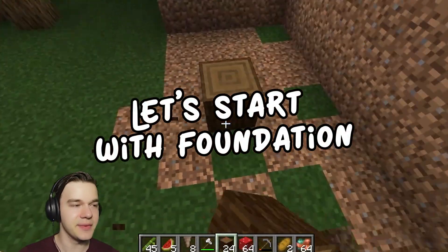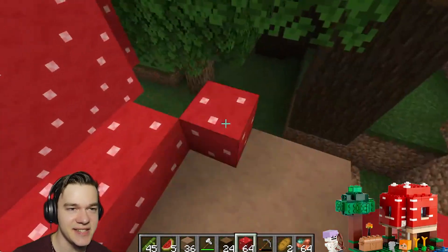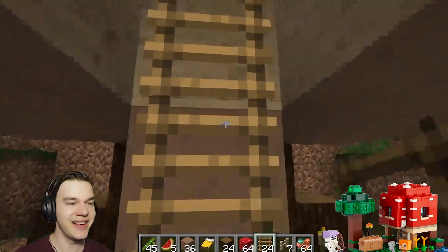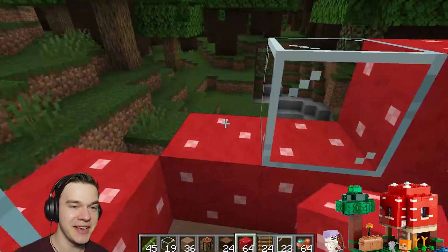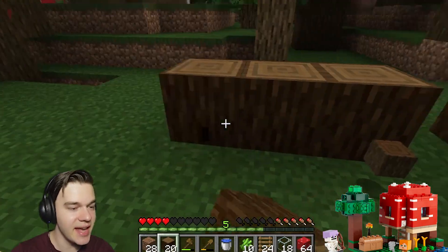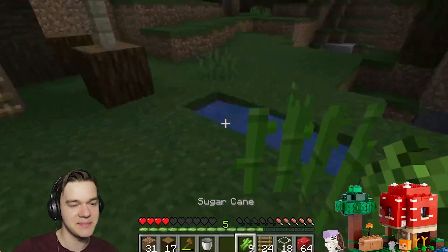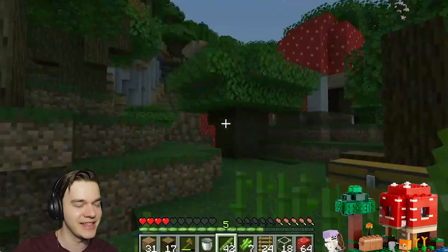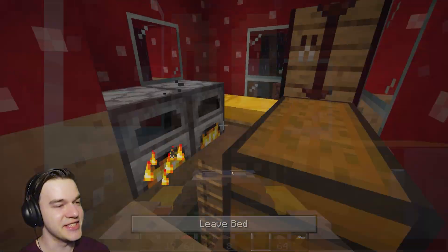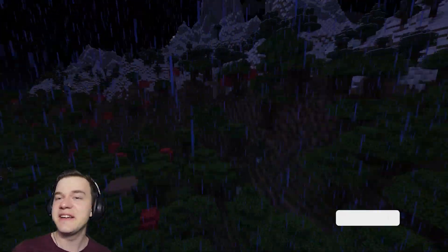Let's use some wooden blocks - lots of mushrooms, heck yeah! A little hole, we get the beam supports, a ladder - it's so much easier building in Minecraft than LEGO. Foundation is done, now we need a garden, a little tree, a large chest, a small pond with some sugar canes and bamboos. Looks cozy! Now that we're done, I guess it's time for bed - feels good. Here's the final result - our little heaven on earth.